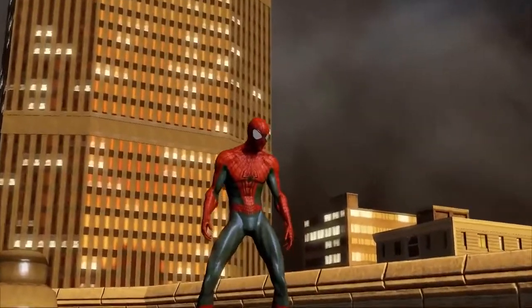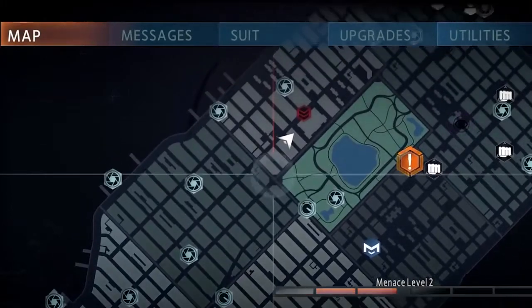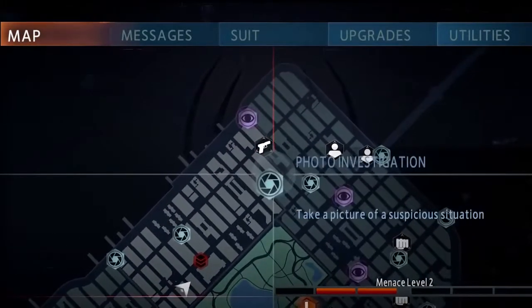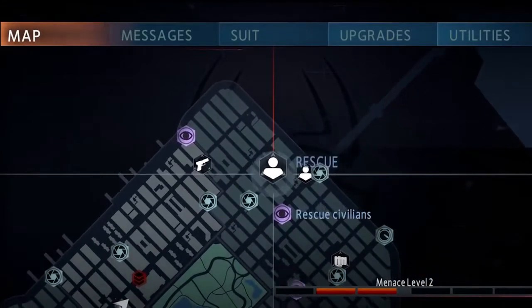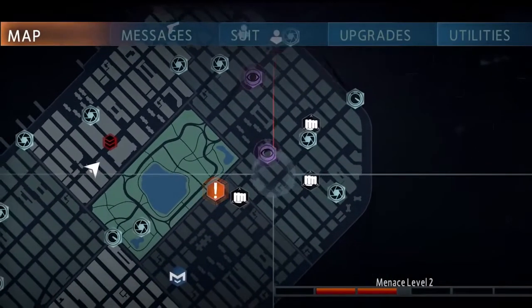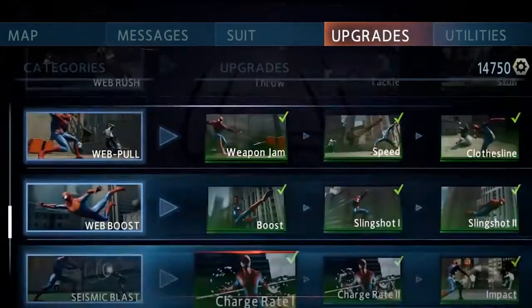Now let's open up our in-game cell phone. This is a great tool — it helps you track all the activities that are happening at the moment in our city. Depending on if you decide to complete those activities or not, law enforcement will actually react and evolve differently. This is part of our new hero or minion system that will affect your reputation throughout the game. Our smartphone is also there to help you organize important information and grant access to new upgrades and abilities.